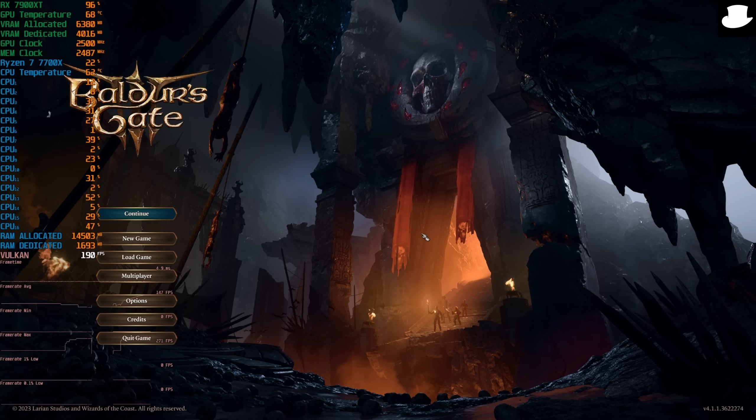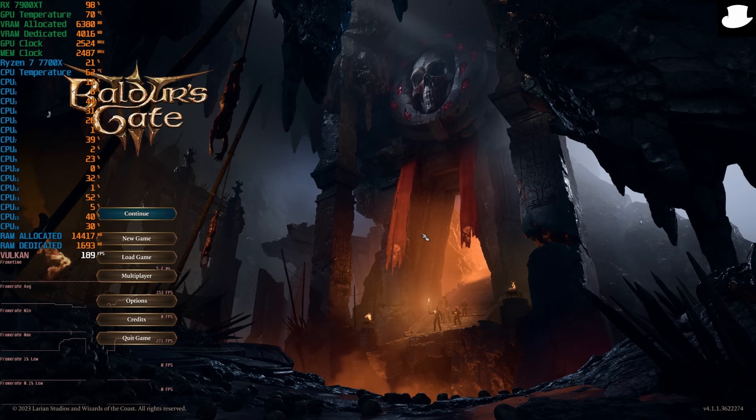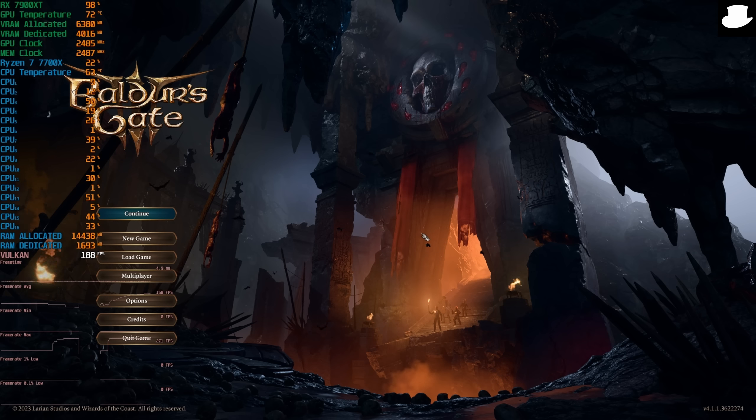In the main menu we're at about 96% to 98% GPU usage, so we've got a little bit of headroom. VRAM allocated is 6.3 GB, dedicated is 4.01 GB. For the CPU we're about 22% total usage, but certain cores and threads are hitting quite high while others aren't hitting at all. Cores like 13, 15, 16, 7, and 3 are hitting 40 to 50%, while cores like 2, 6, 8, 10, and 12 — all the even ones — are sitting at 1%, single digits, or even 0%, which is kind of crazy.